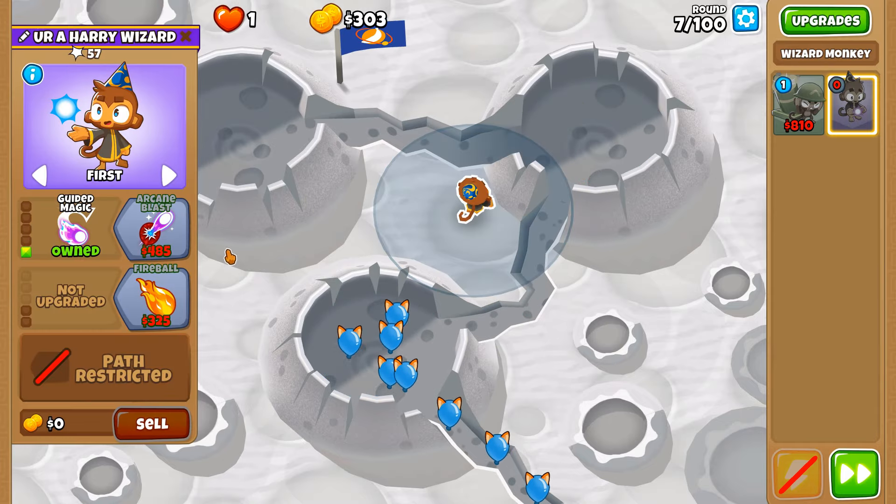The round I feared — so many green balloons, so many opportunities for a balloon to slip on by. I don't think this round is possible where we've put our wizard monkey honestly — we're just not covering enough of these craters. We don't have the range to try and cover them. Covering the second crater early on in the game is really important, but it's a better early game spot and not as good for the later game.